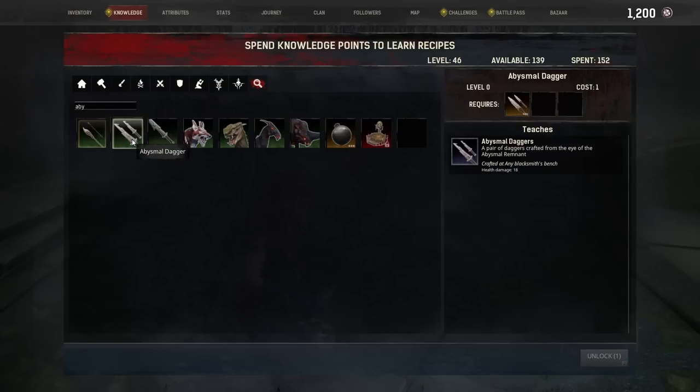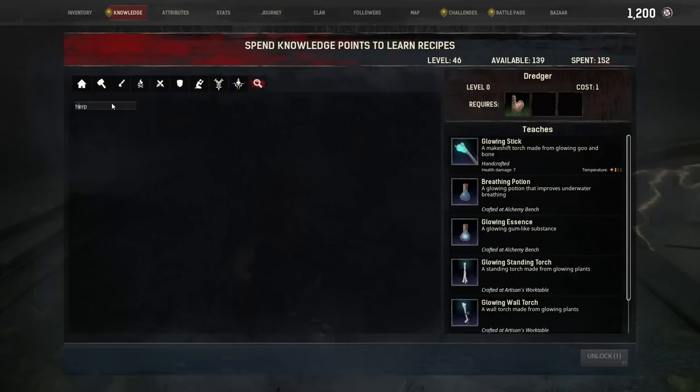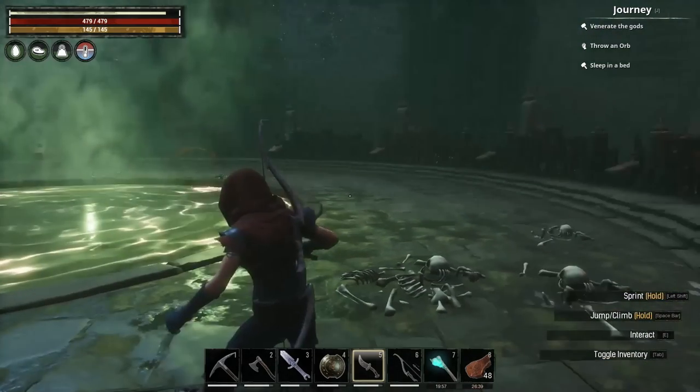The abyssal daggers, the abyssal sword — health 20, damage 20, 18, 10. And the herpetology knowledge which teaches you the reptilian armor, and you'll also get the epic armor version when you're at level 60.